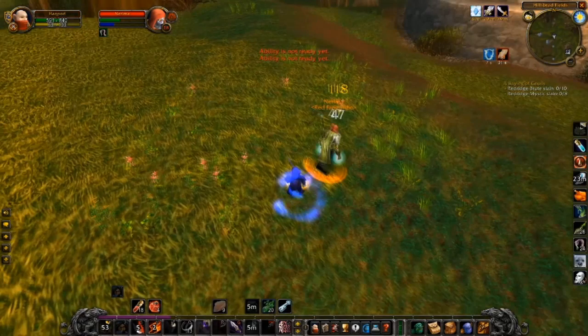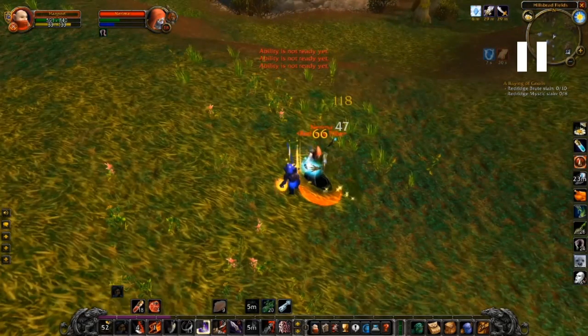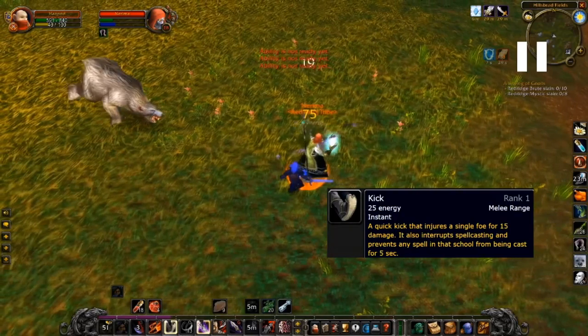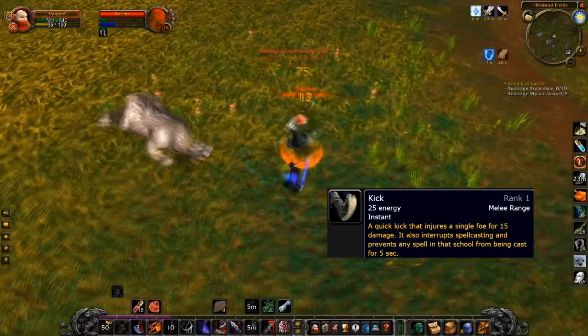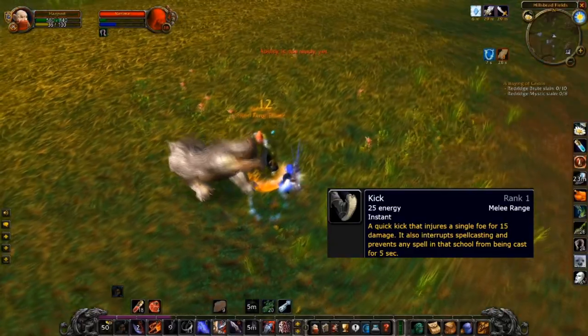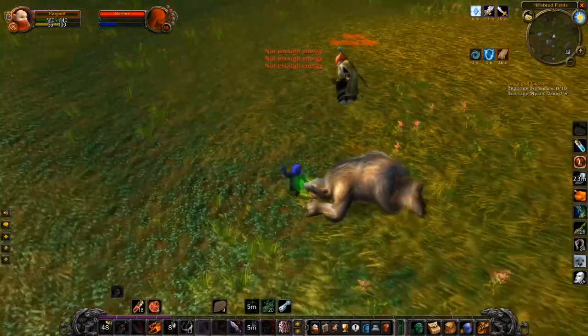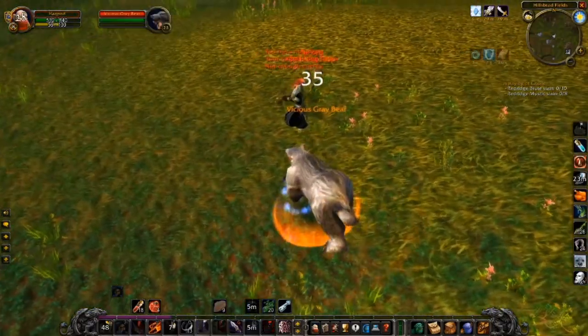I use Eviscerate and Thistle Tea a bit too early, but he starts trying to Sheep me because he wants to reset the fight. I have a Kick ability which I can use when someone is casting a spell, and I want to wait until the very last moment — let him stand there as long as possible with his cast going, and then in the last split second I kick him and interrupt the Sheep. He's kind of panicking and I manage to finish off the level 28, which is quite nice.